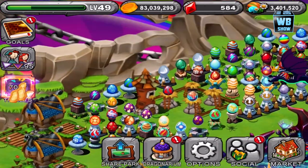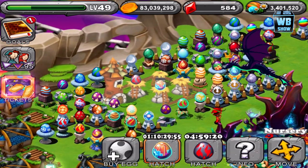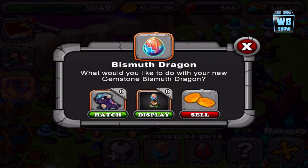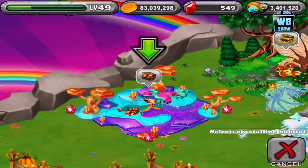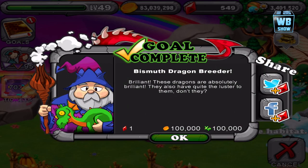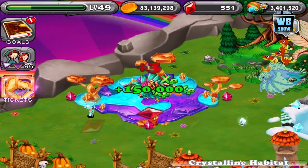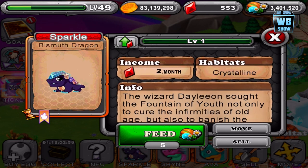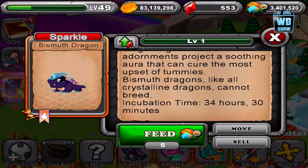Let's fast this forward. There it is — here is the egg, and it's going to take the exact same time and gems to fast forward. There's the dragon and there's the egg. I like the design of the egg — it looks crystal-y. Let's place it into a habitat right here. There we go. Here's the dragon. 2 gems per month, 34 hours and 30 minutes.